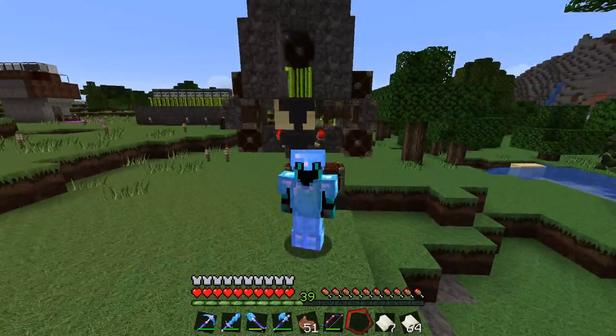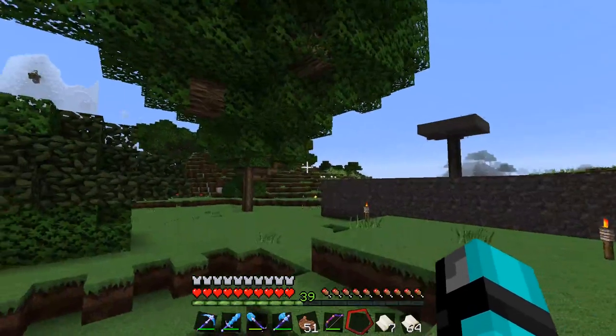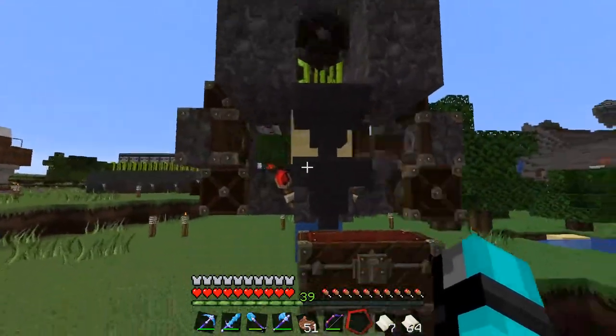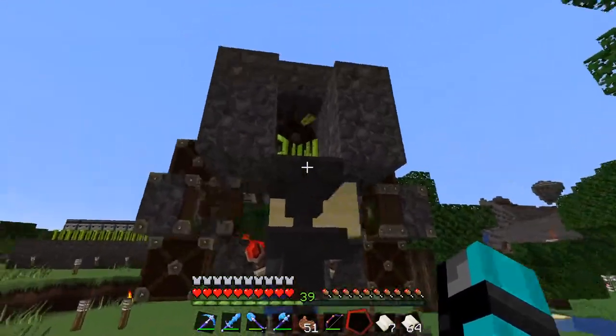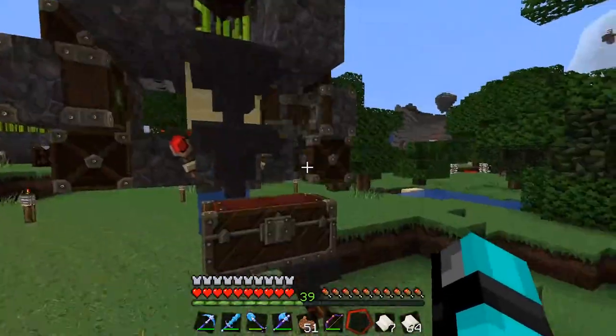What's up guys, I wanted to show off my zero tick sugarcane farm today. It's definitely gotten me a good amount of emeralds and XP just overnight. In case you don't know what a zero tick farm is, it basically pushes the sand back and forth and every 16 times it does that, it creates a new sugarcane.